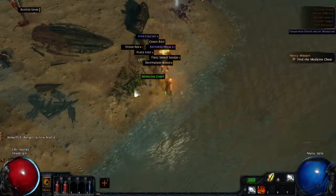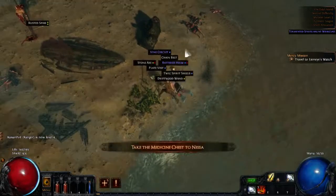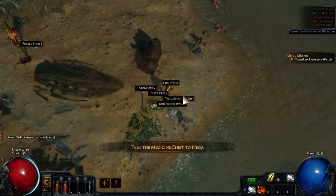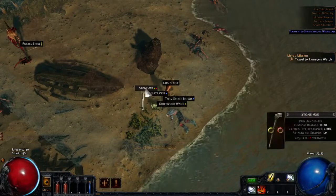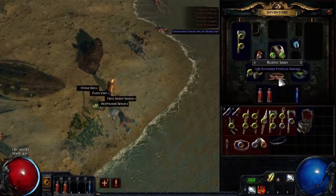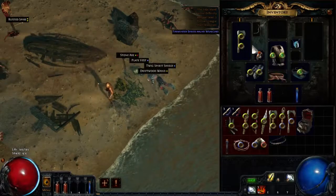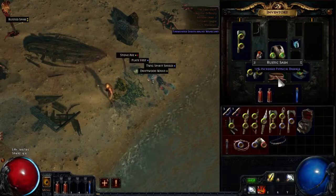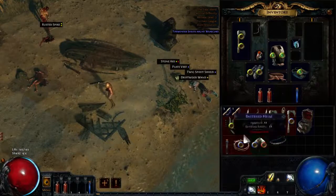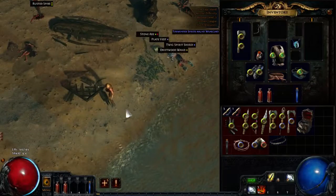We killed him, and we actually leveled — nice. He drops the medicine chest, which is the first quest item we pick up here. Let's also pick up the blue stuff and the chain belt — a roll of 20 is actually a perfect roll on this one. Since we're going damage-focused, we don't necessarily need it, but I'll pick it up and say something about it later. That's it for this area, and I'll see you guys back in town.